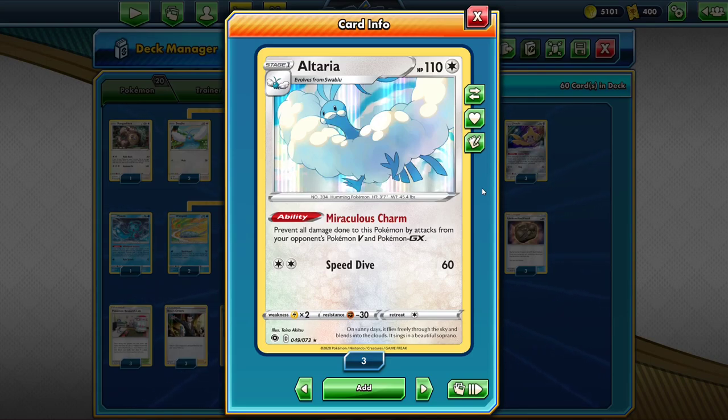I think both the Altaria and Decidueye decks are good in the right circumstances and kind of horrible in others, because the whole gimmick is that you're immune to V and GX Pokemon's attacks. Most of the top decks rely on V and GX Pokemon to attack, but for the ones that don't, you're going to have a bad time. So let's hope I don't face any non-GX, non-V decks, because that would just be horrible.